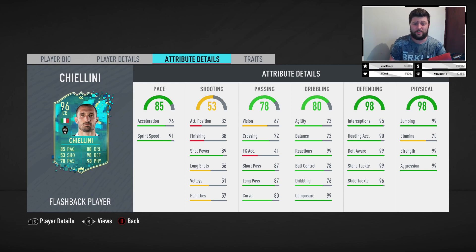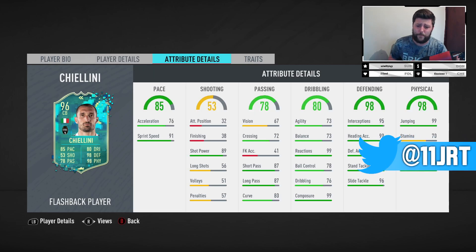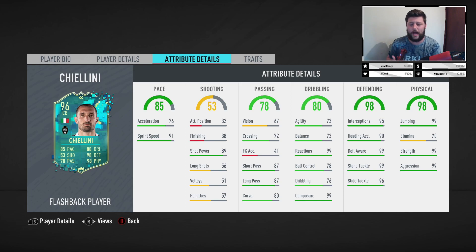His agility and balance are 73 on both — not the worst for defenders. But at this point in the game you have to think about context: even if I did a gold Chiellini review at the start of the game, this card looks a lot better than base Chiellini and any informs we've had. But then you look at special Van Dijk, Team of the Year cards, Team of the Season, Future Stars — center backs are at a high caliber right now. You're looking at Prime Moments Rio, Maldini, Cannavaro, TOTS Van Dijk, Ramos, Varane — a lot of competition.